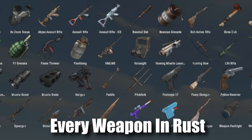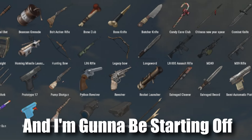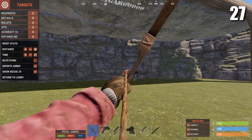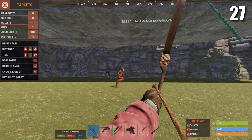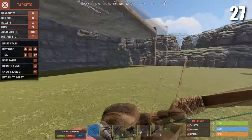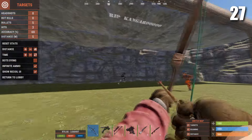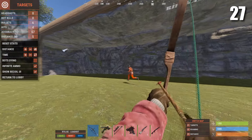Today I'm going to be ranking every weapon in Rust from worst to best, and we're going to be starting off with the bow. Even though I've put the bow as the worst weapon in Rust, it does have its place. With how cheap it is, it's very useful at the start of wipe, but as wipe goes on and people progress, the bow just gets worse and worse, and most of the time you end up throwing them away to make room for better weapons such as the nail gun.